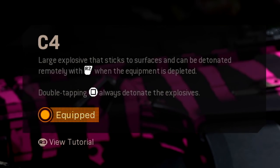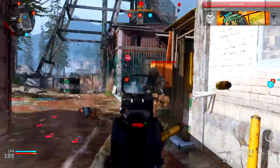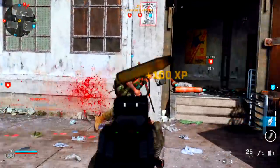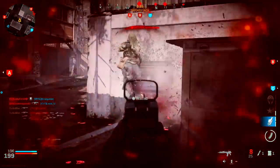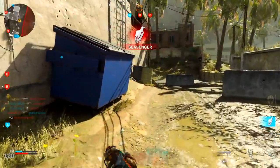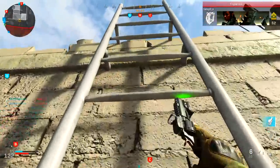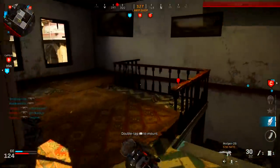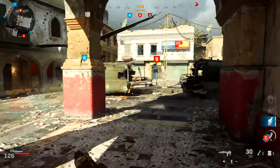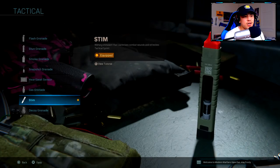For equipment I'm running C4 — I cannot say enough good things about it. C4 is not only fun to use but convenient for taking out enemies camping in windows or capturing flags. It's also helpful in 1v1 situations where an enemy is behind a wall. You can even detonate it mid-air by double tapping the square button.